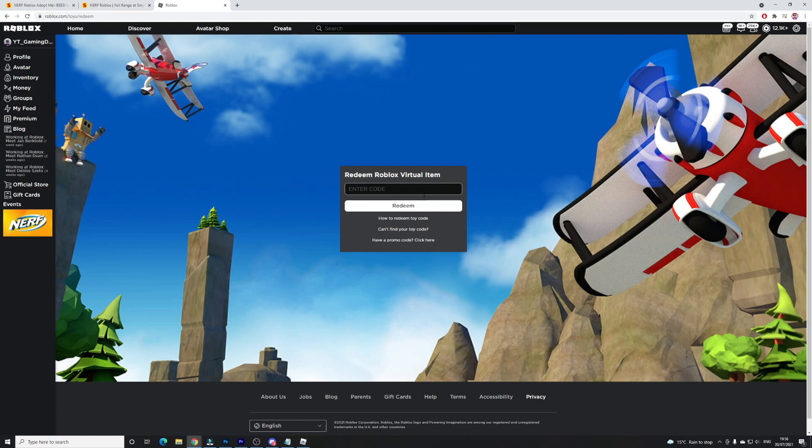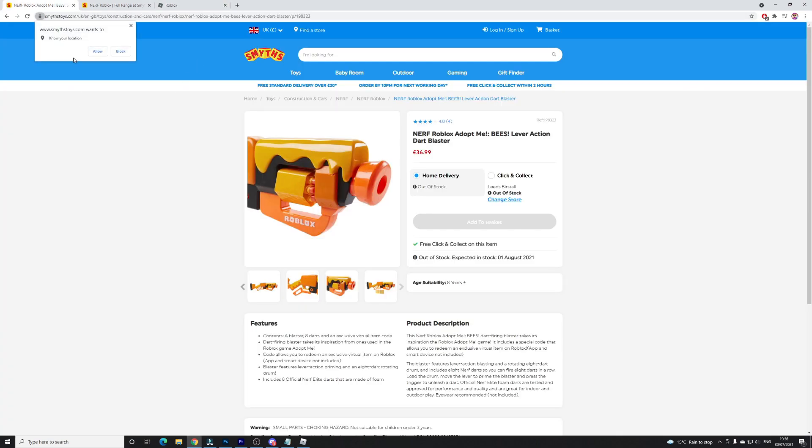And that's how you can go ahead and get this Blaster. All you need to do is buy the physical version. I know not many people will be able to do this because it costs real money and it's not free, but I just wanted to alert you all how to do this while the offer is here.